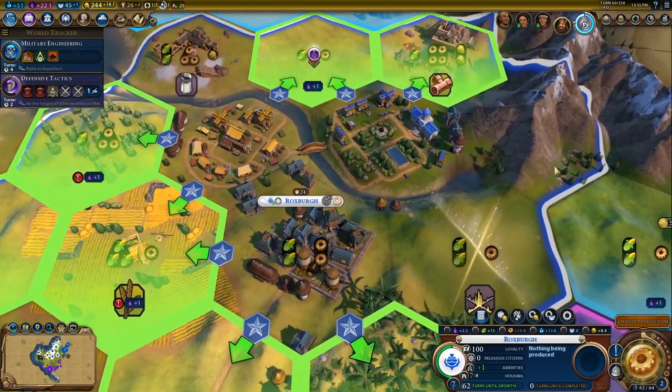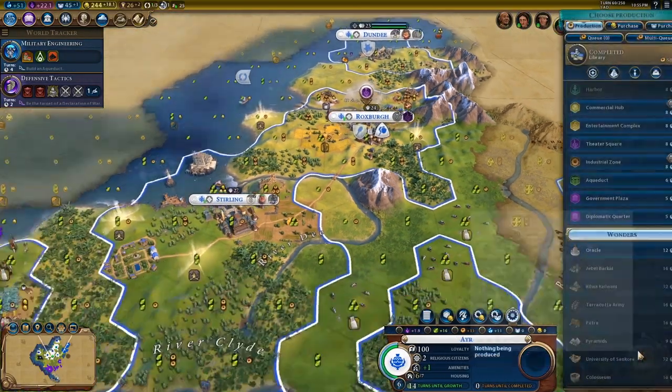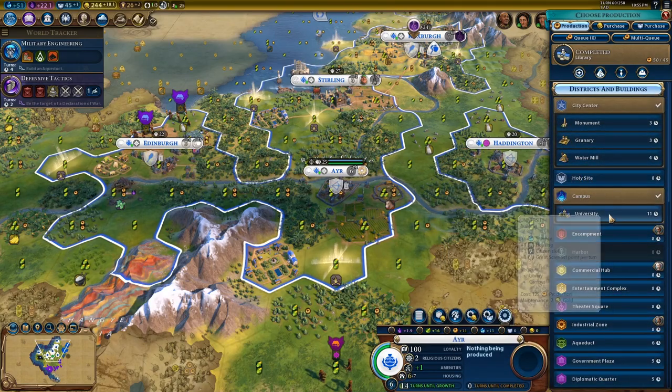If you do your city planning, you're going to get adjacency bonuses anyway, and Ley Lines can get in their way a little bit. They can sort of - you just think, oh, I wish it wasn't there.